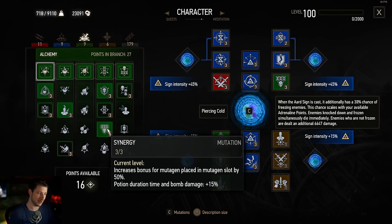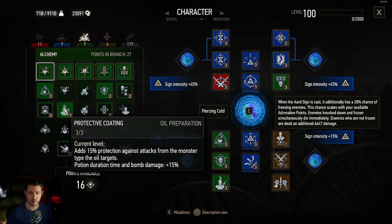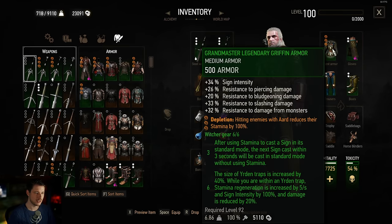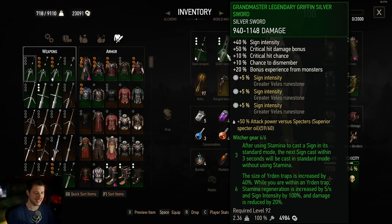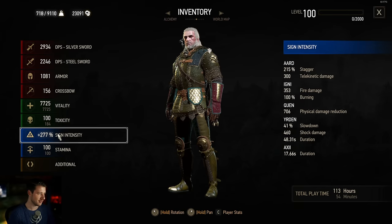Synergy is quite nice to get sign intensity up. I picked Protective Coating to be a little more prepared for hits since we're not that tanky. We picked Yrden in every slot, depletion which is not defensive, and sign intensity on our swords. In total we end up with 277% sign intensity — quite okay, but we don't have that much life.